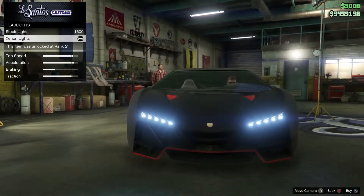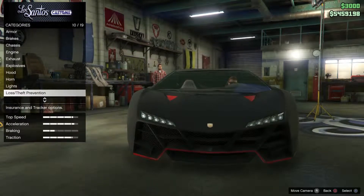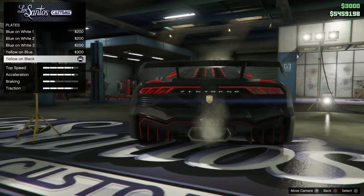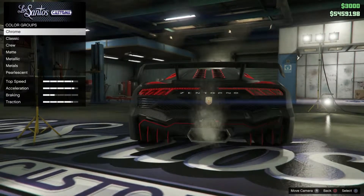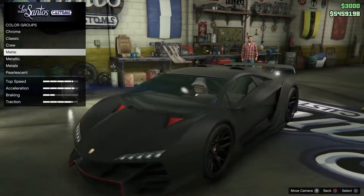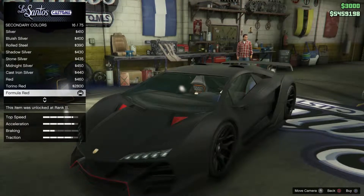Lights, I prefer the Xenon lights. Neon — don't, I don't waste my time with that. For loss prevention, you should already have the license plate. I go with the yellow on black just because it blends in. For the respray, you want your primary to be a matte gray.